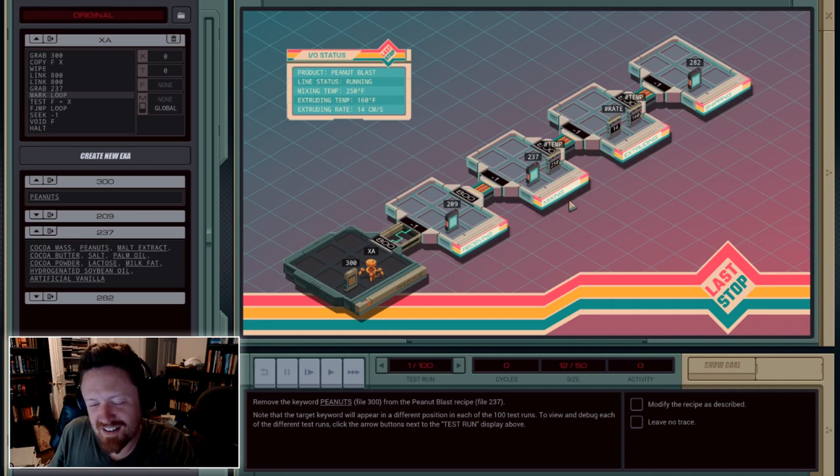The story is that this is a snack factory. As a practical joke, the AI wants to remove all the peanuts from their snack bars. So you can see here, if I look at file number 237, it's got peanuts here in the second position. But that's only in this iteration of it — the word peanuts can actually appear anywhere in the recipe. So what I have to do is come up with a program that will send this little guy in here to grab this, find the word peanuts, and remove the word peanuts.